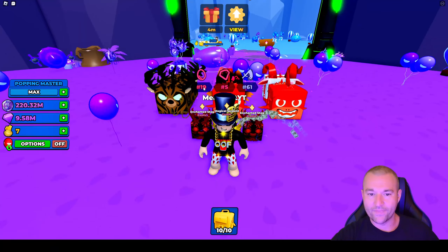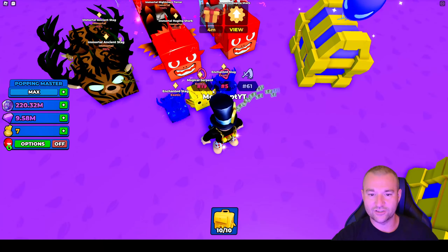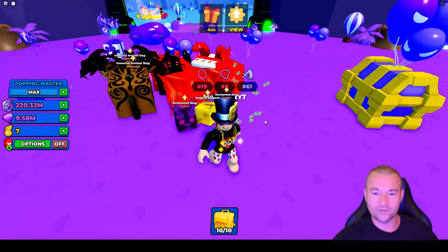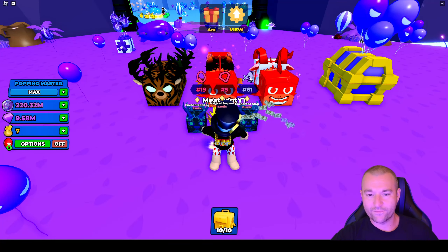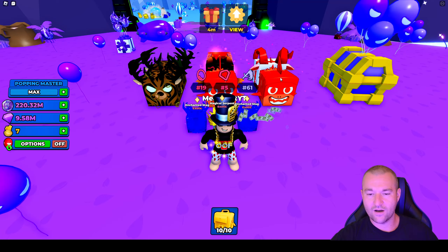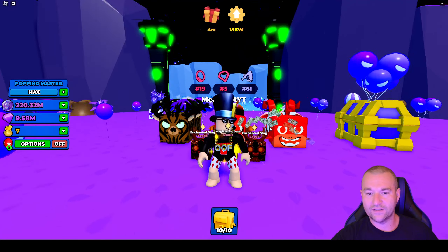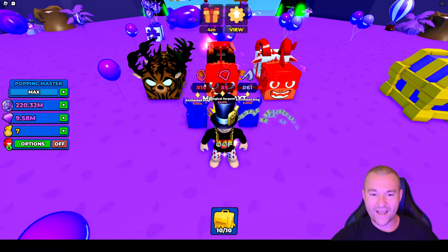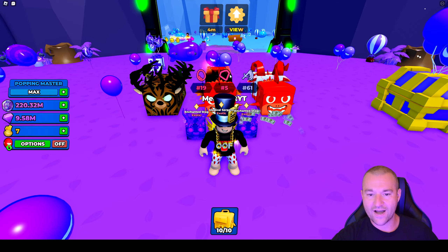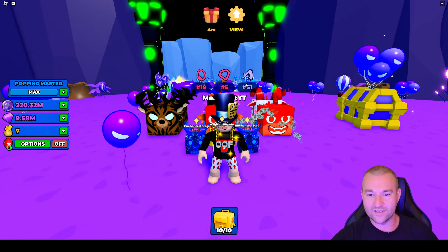Above my head there are some icons — they added leaderboard icons to show everyone how progressed you are, which gives you a reason to grind the leaderboards if you want to flex. I'm on three of the four. I'm number 19 on eggs hatched, number 5 on diamonds owned, and number 61 on dungeon damage — I didn't even think I was that high on that one.